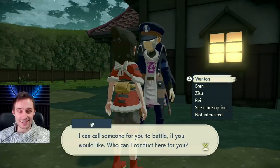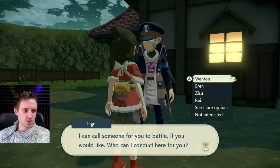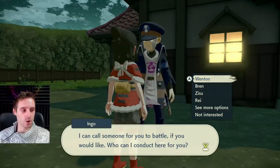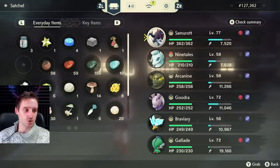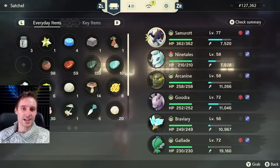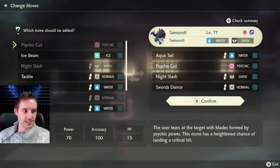We're going to be facing Wendon at the top of our list, who has a Bug-type, a Gastrodon, and a Jolteon. We just need to make sure we have a Pokemon that can one-hit or two-hit all three of his Pokemon. Mine is going to be Samurott. You also want to make sure the move you're going to use is the first move in the list — I've moved Aqua Tail up to the top, which has 85 power, is STAB, and has 90 accuracy.